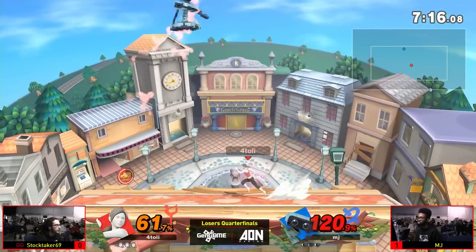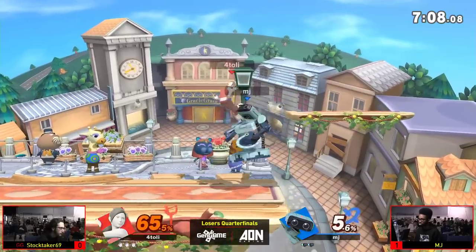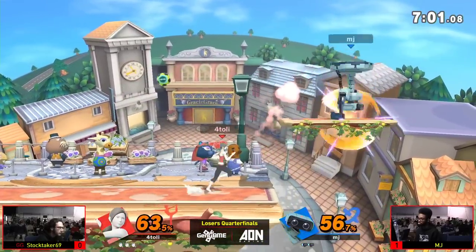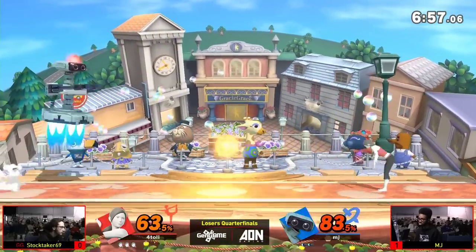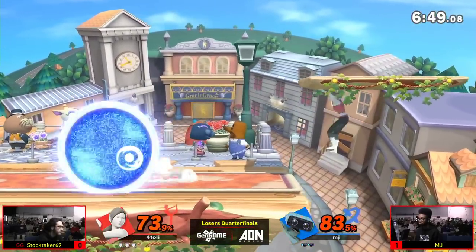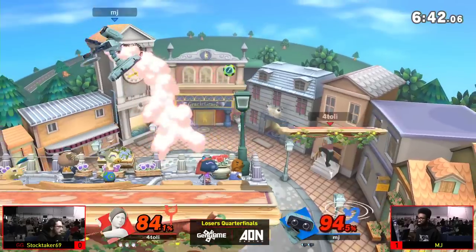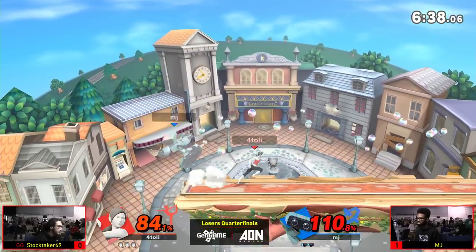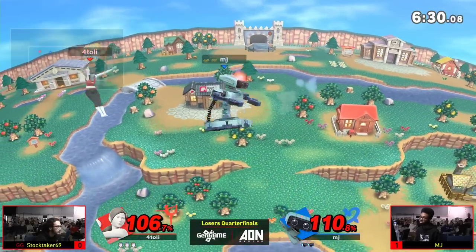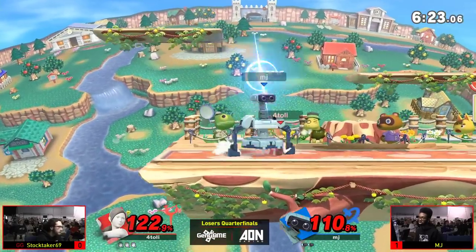On the ledge — that backward hit of the forward air also beat out the up air, taking MJ's first stock. This is such a Stocktaker thing: he had game one and MJ outplayed him in just a couple of key moments, so seeing a switch to a radically different style works because he knows how to play Wii Fit, especially on Town and City where there's tons of space to decide when to go in or hang back. A really good Wii Fit is a curveball — nine times out of ten your opponent doesn't know the matchup.